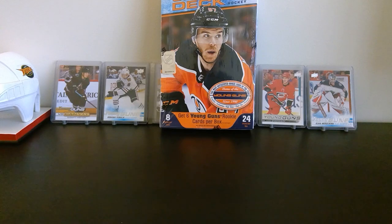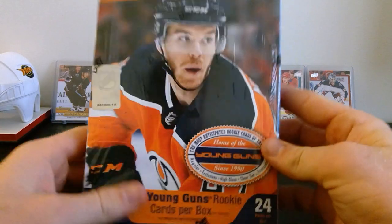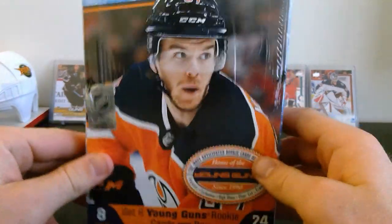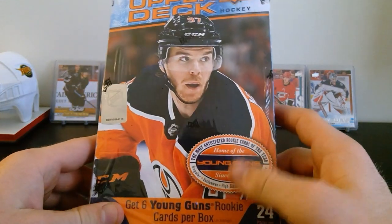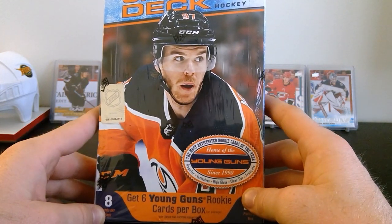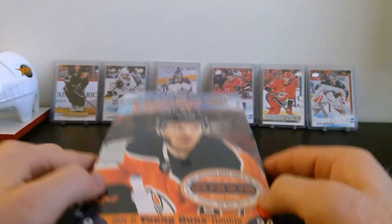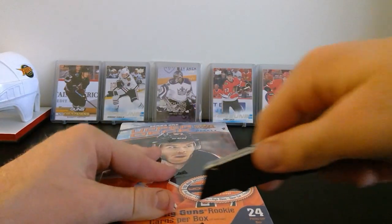Hey, how's it going guys, welcome to another video! Today we have the new product for 2021 - Upper Deck Series One. Super excited to open a new product. Lately just been opening some Series One stuff from 1920, so it's awesome that we get something from this year. The young guns crop isn't really that good except for Lafreniere, and I'm also trying to get Zaggy - the goalie for the Flames.